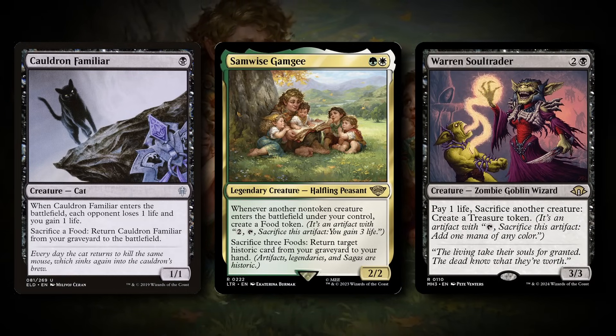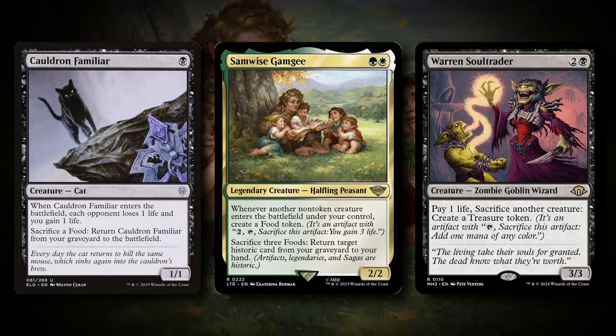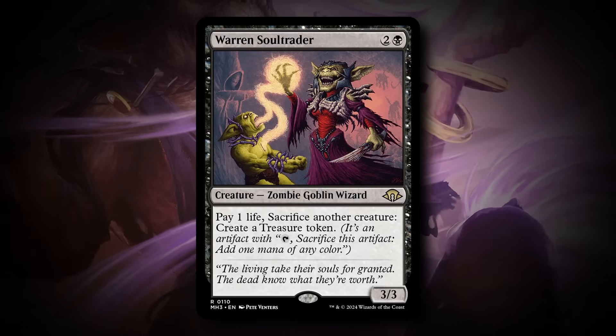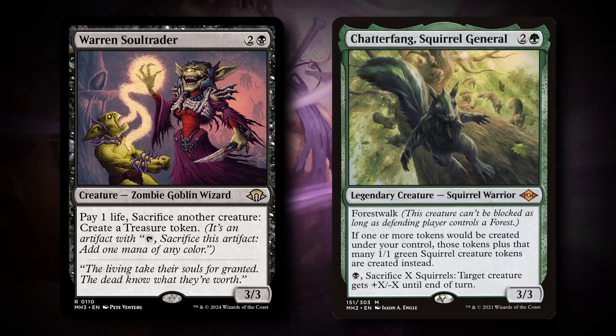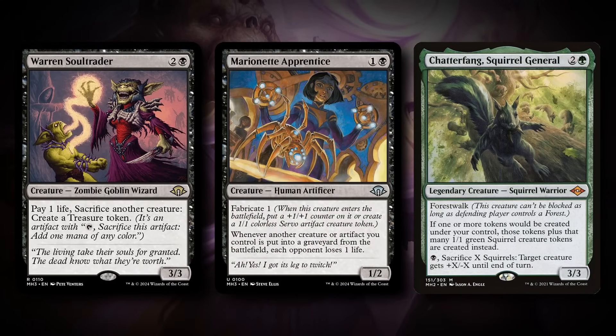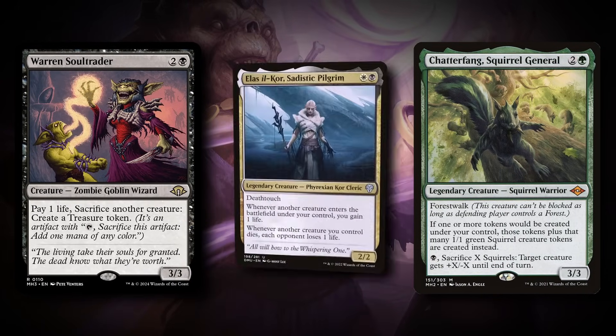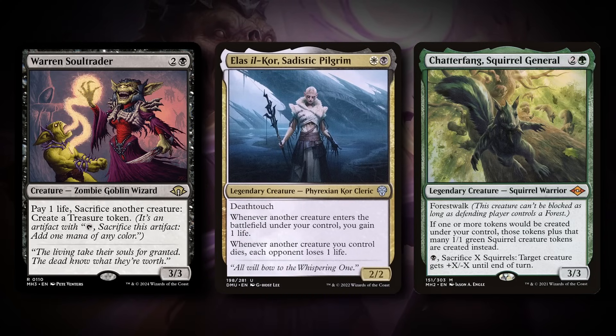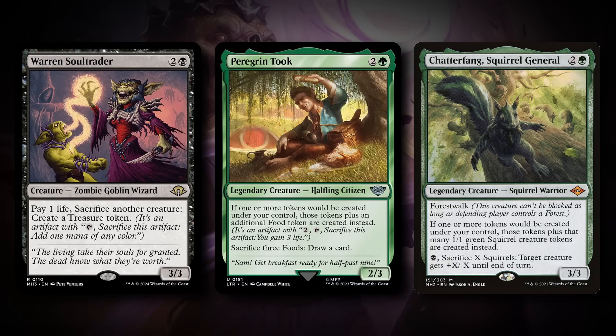What Warren Soul Trader enables is that if you sacrifice a Cauldron Familiar multiple times, you can play out your hand for that turn. There are different combo routes that can kill your opponent. If you have Warren Soul Trader and Chatterfang on the battlefield and sacrifice a creature, Soul Trader makes a treasure token and Chatterfang makes a creature — an infinite loop, though you do lose life. With Marionette Apprentice and higher life total, or with LSL Core, this is infinite damage even at lower life totals. With Peregrine Took, this generates infinite card draw.